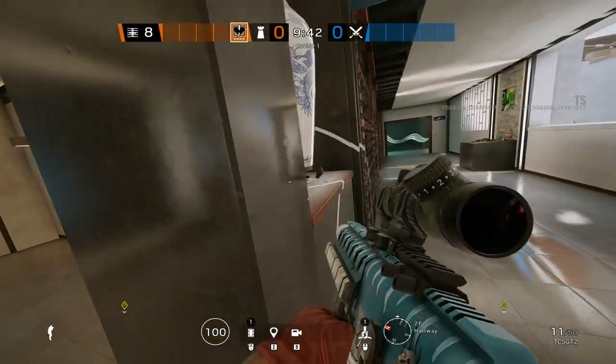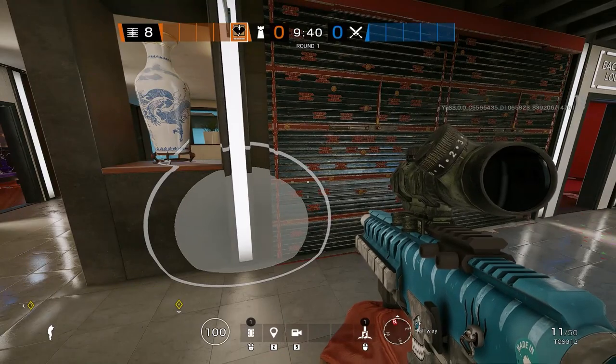You can barricade the left side of the VIP wall from base. This denies the deep angle into pink.